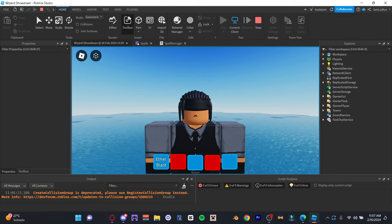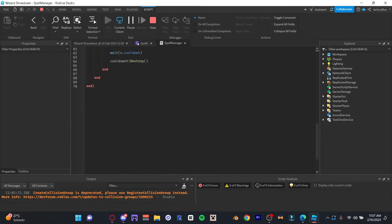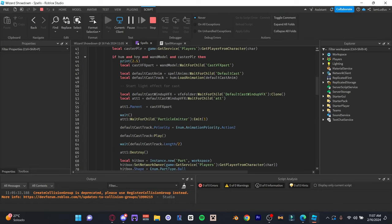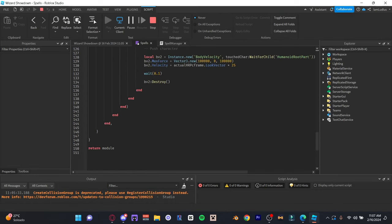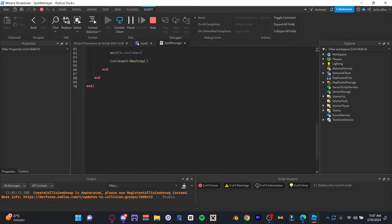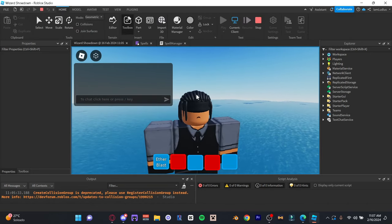I went ahead and finished that script that we were making by the end of the last video. I finished it off camera, but I'm going to show what it does right now and then explain what I did with the script. It's a lot longer now - it's actually like 150 lines of code, and this is also another script that we use for the spell system.